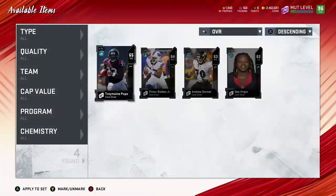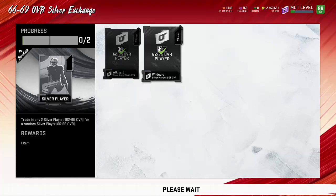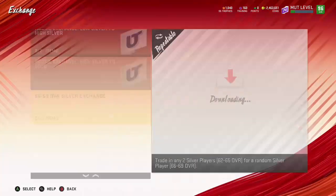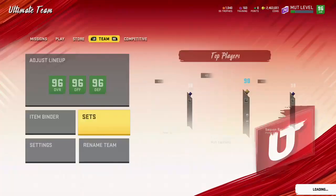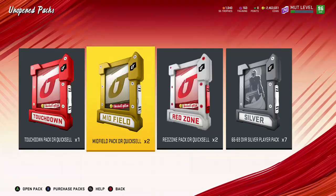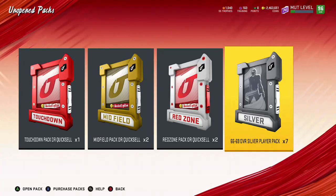We don't have too many silvers here so we'll just exchange all these silvers and turn them into packs. Then we're gonna rip them - I want Darren Waller's power-up bad. I think Lamar's a 68 overall power-up too, so he's another good one. How many packs do we have? We have seven - that's not too bad.